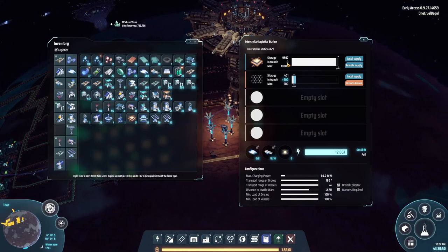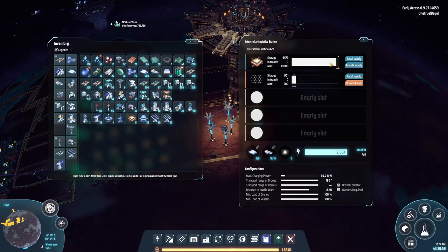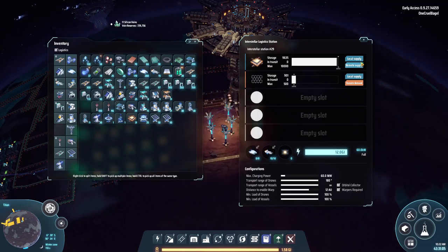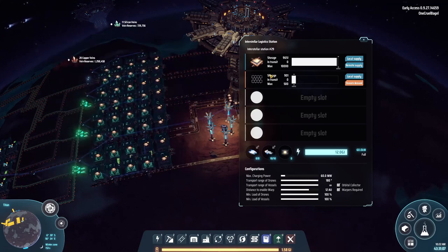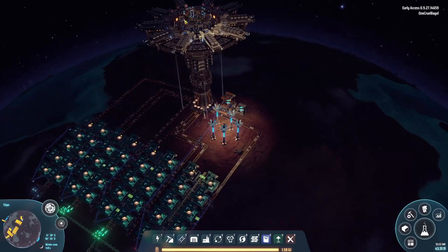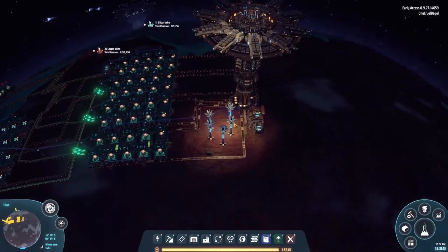As you can see, we've got a huge number of processors in stock here — it's going really, really well. It's not quite full but it's pretty close, and we're easily keeping up with demand. At least some of that is because I'm not doing any research, but it's still working well. This is now making processors available remotely, which means spaceships can come in from Norvis to grab the processors and take them back for the upgrades.